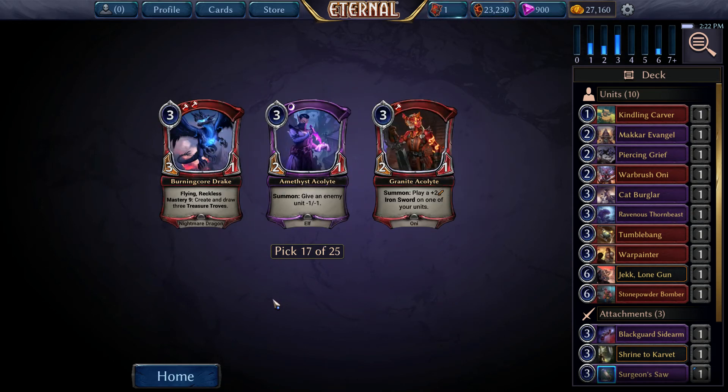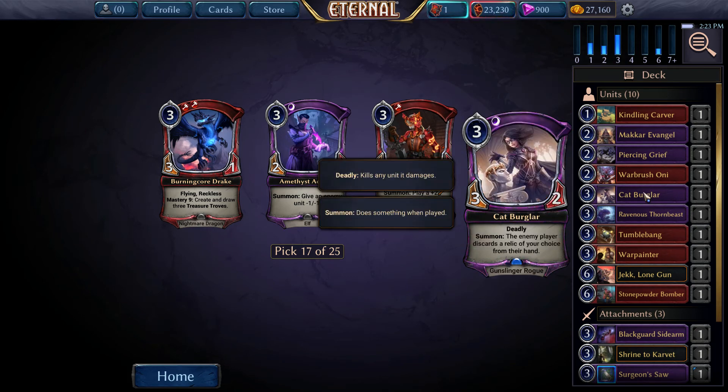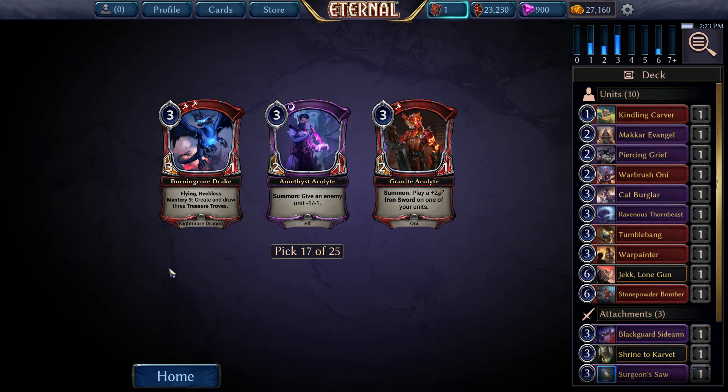Burning Core Drake is a very, very good flyer - Flying Reckless, 3-1 for 3. Mastery is very easy to get with weapons, and just in general that's a fine card. Amethyst Accolade is another good one - kills aggressive drops, okay-ish stat line, but the summon is good. Granite Accolade is very, very good - the plus 2 attack Iron Sword goes well on Tar, well on a bigger Thorn Beast, definitely well on War Painters because of the higher health. But overall, Burning Core is definitely going to be the pick.